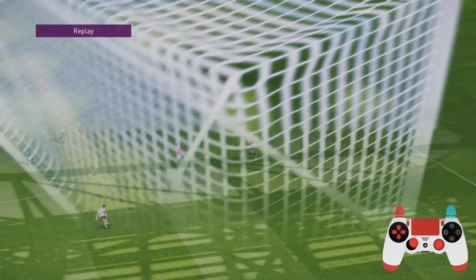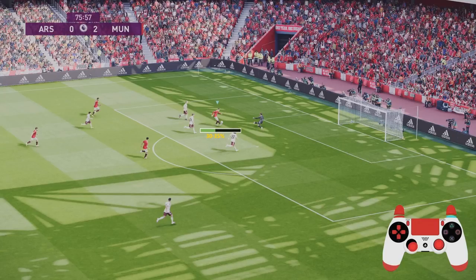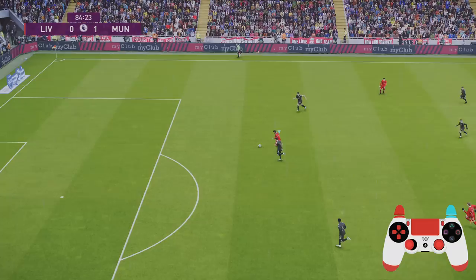Next we're going to be looking at the dink chip. This is where you close in on the goalkeeper, wait until he makes his move, and then just dink it over him. You want to be moving in on the goalkeeper and wait until he comes out — this is the sort of distance you need. It's exactly the same buttons as before: special controls, shoot, and the player select button. For power, about 30 to 35 percent just to dink it over the goalkeeper.